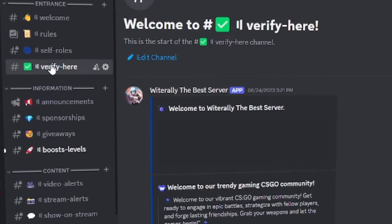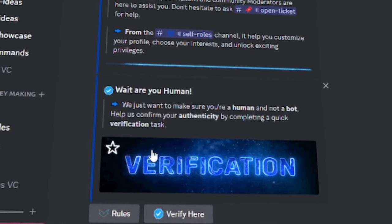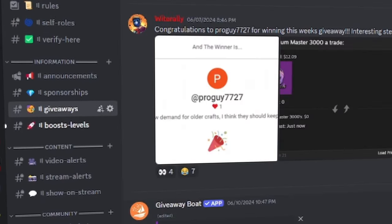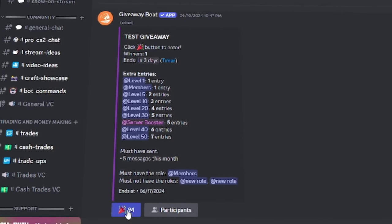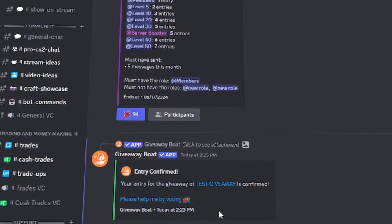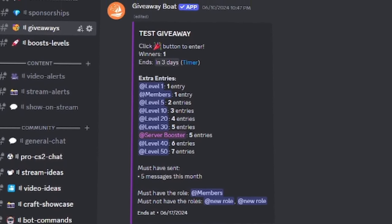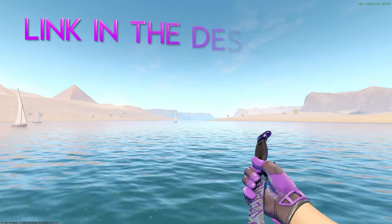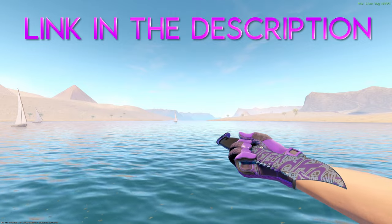All you have to do is join with the link in the description. Once you're in, click on the 'verify here' channel, then click the verify here button. Once you're verified, head on over to the giveaways channel, find the most recent giveaway, and click on the red party emoji to enter. You also get more entries if you're subscribed to the YouTube channel and depending on your server level or if you're a server booster. I even have a knife giveaway going on right now — check out the 30k giveaway link in the description.